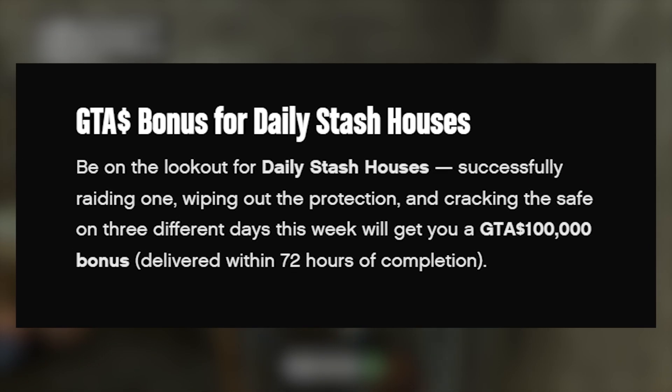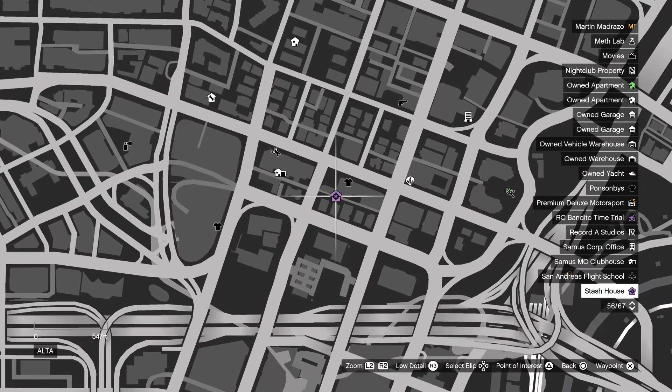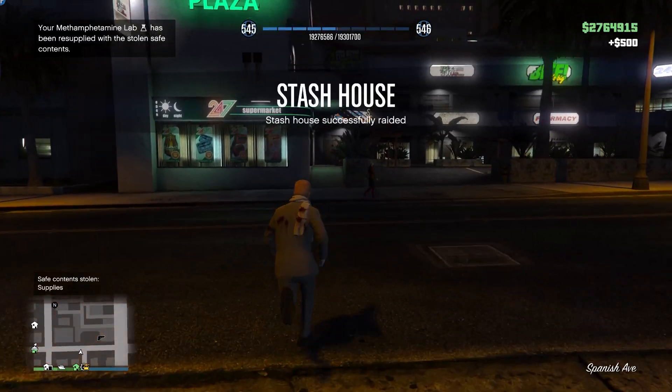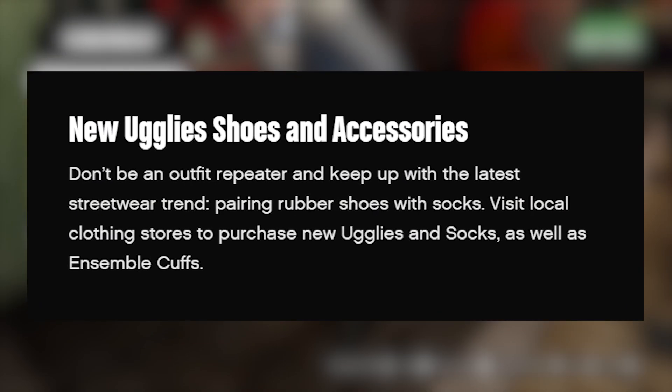This week in GTA Online you can get a $100,000 bonus for completing three stash houses on three separate days — one per day for three days — and you'll get a $100,000 bonus deposited into your account within 72 hours of completion.